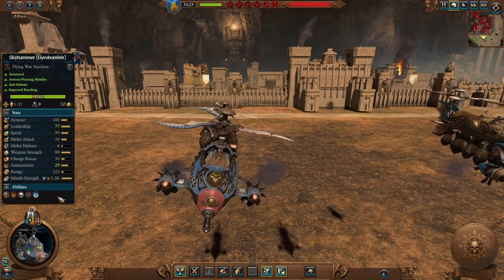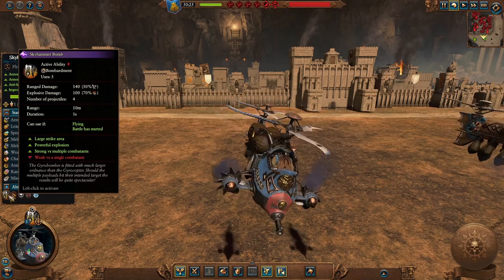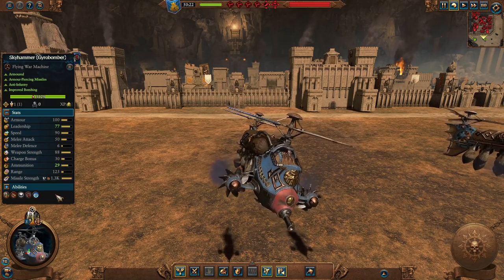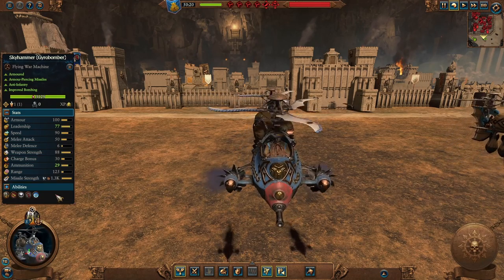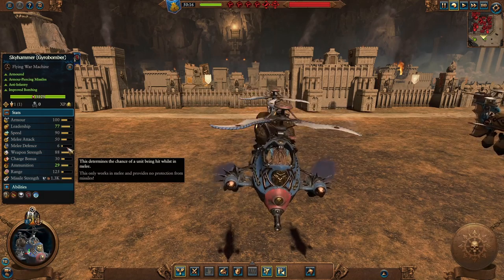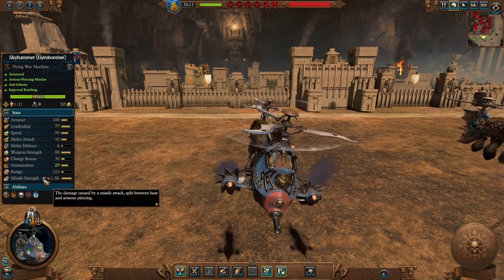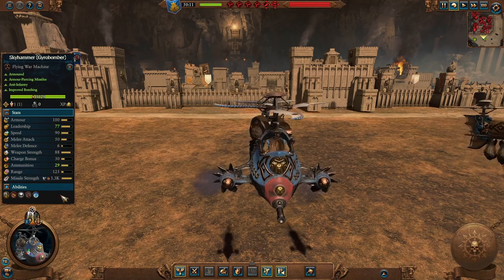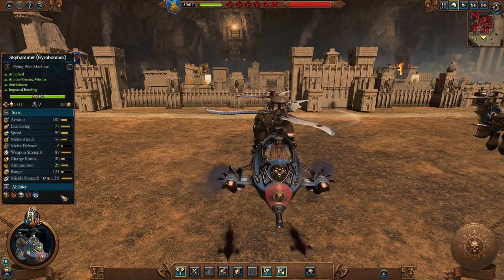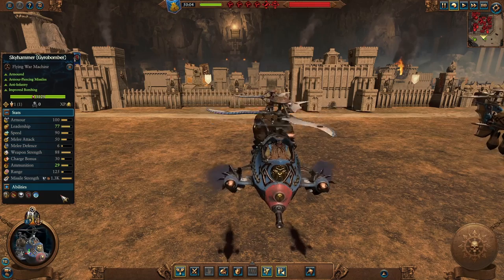The Sky Hammer, the Gyro Bomber Regiment of Renown. They have much better bombs — only 5 bombs instead of 11, but much better range, strike area, and damage. This guy will bombard the hell out of enemy infantry, but the same rule applies: don't put them into melee whatever you do. Still a nice amount of missile strength, they cause suppression, and it is mainly armor piercing. A good unit to use against enemy elite infantry, especially useful if the enemy doesn't have anything to deal with flyers — but be wary of enemy flyers. Just make sure you hunt them down with your own ranged units.